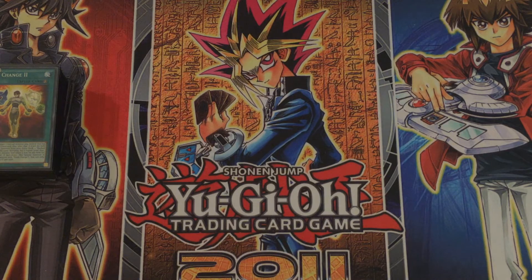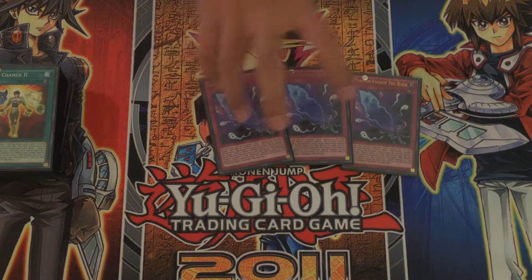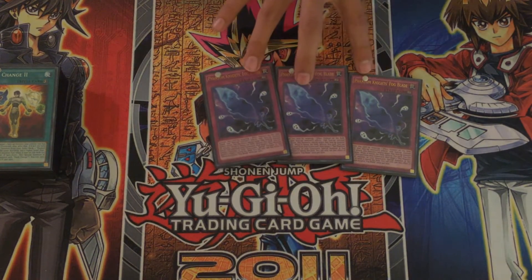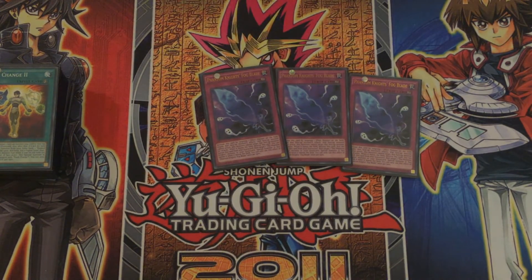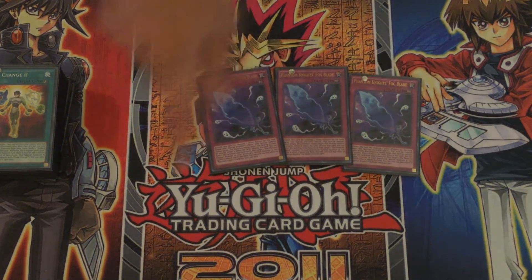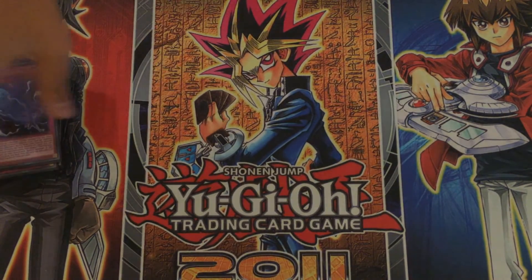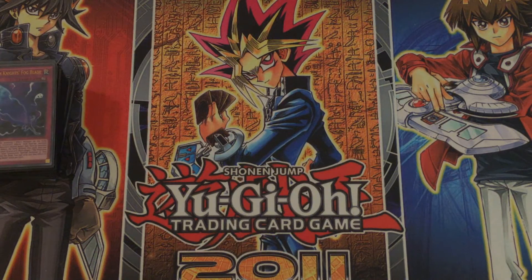Next onto the traps — we have three Phantom Knight's Fog Blades. Really good trap, basically a Fiendish Chain that special summons from the graveyard later. If you have Breaksword out with this on an opponent's monster, you can destroy this and destroy the monster it affects — basically destroying a monster and negating its effects at the same time.